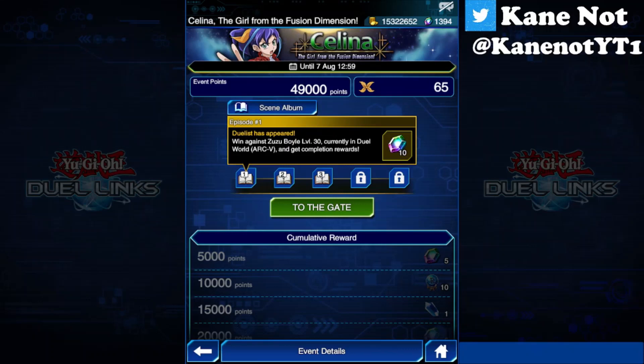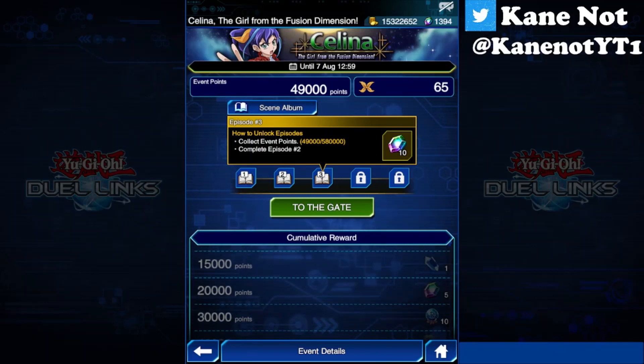The first episode is to accumulate some of the event keys, which are Selena's ribbons, as well as duel against her at level 10. After you've done that, you unlock the conditions for Episode 1, which is defeat Zuzu Boyle at level 30 and get the completion rewards for Episode 1. Episode 2 is to complete event points and complete Episode 1. Episode 3 requires completing prior episodes before unlocking - that's what they're trying to say.